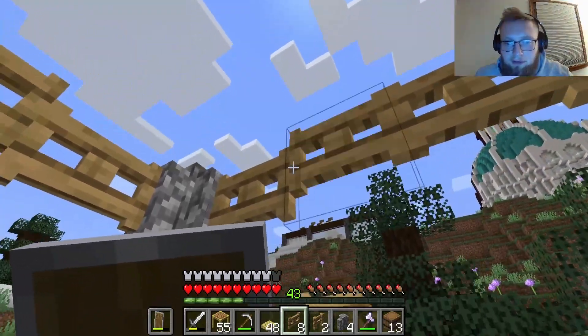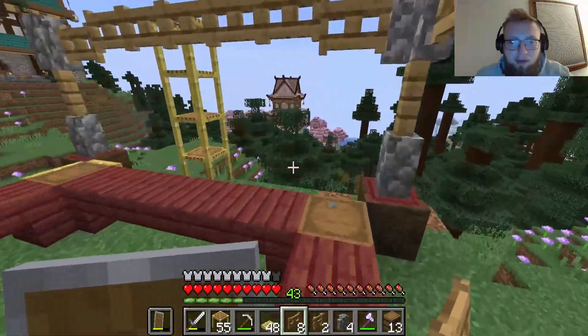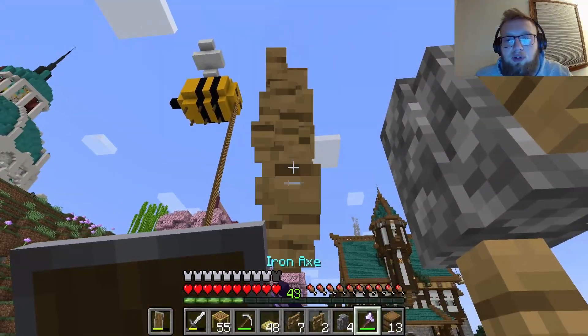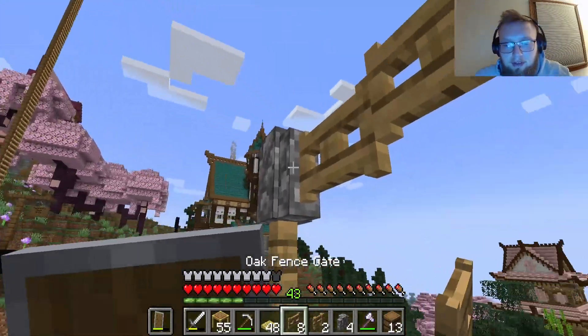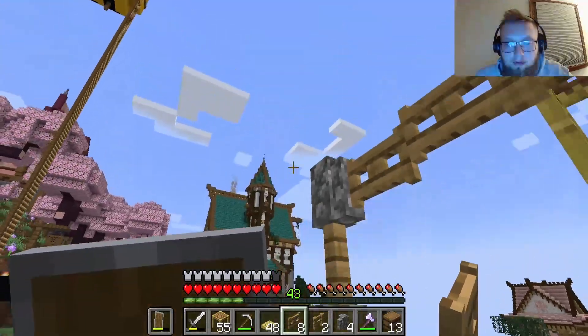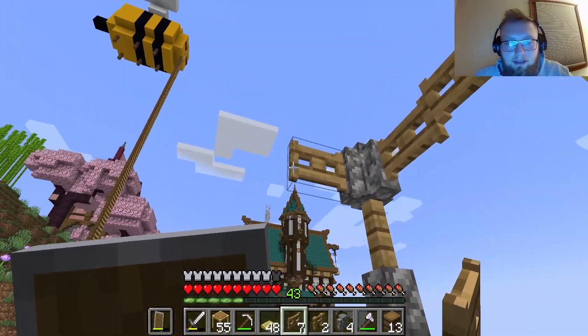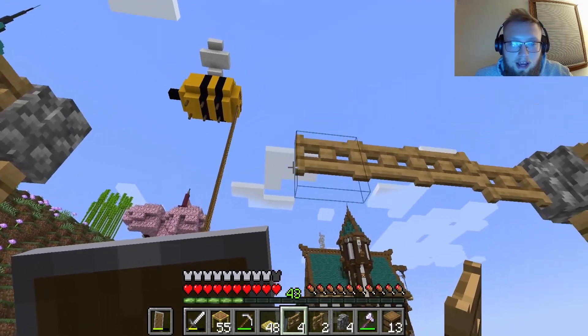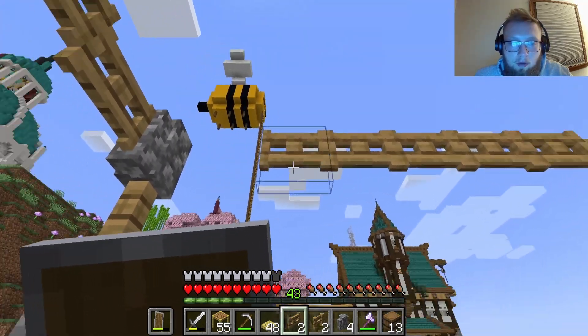We magically found more bamboo — crazy, I don't know where it came from, it just suddenly appeared. Fence gates are the worst. We're just trying to build a nice little shop that I can sell things out of to make more diamonds, because I'm poor and I want to be a tycoon.